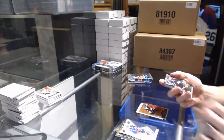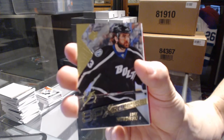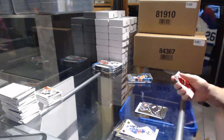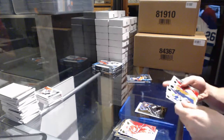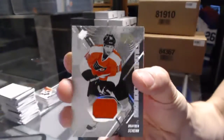We've got a rookie of Luke Witkowski. We've got a Monochromatics jersey — Brayden Schenn.